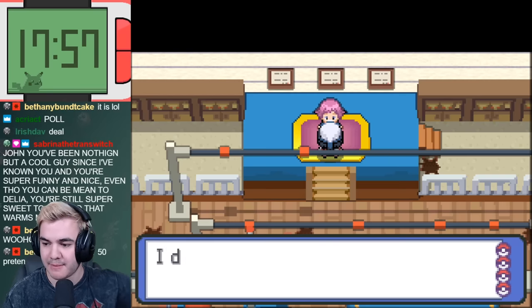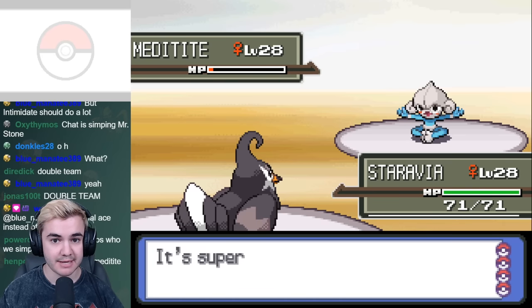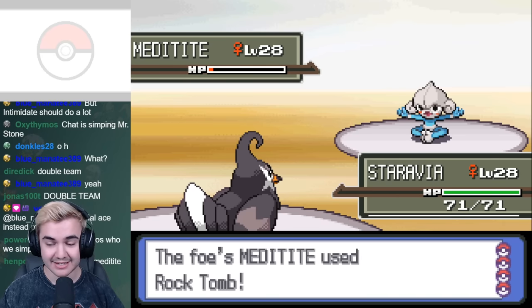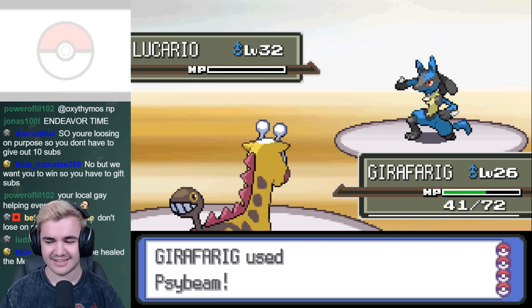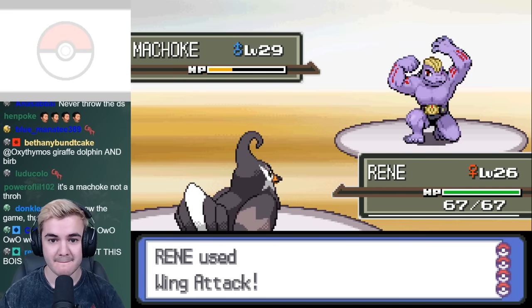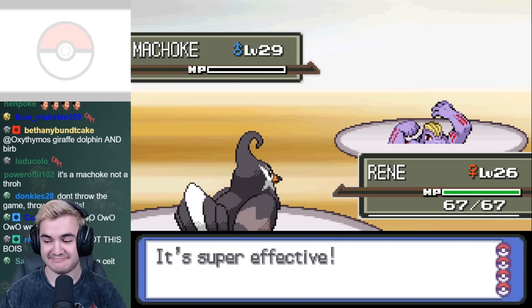After catching a full team of them, we head back to the gym and take on Maylene. As you can imagine, this made this so much easier, but I guess luck was on my side as well. For some reason when Lucario was brought down to red health, he didn't get healed, so I was able to beat that and run through the rest of her team. In this battle, she only used one heal when she has access to two, so there was a good potential this would have been pretty difficult if this didn't happen.